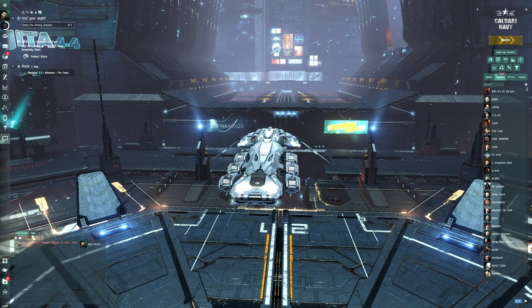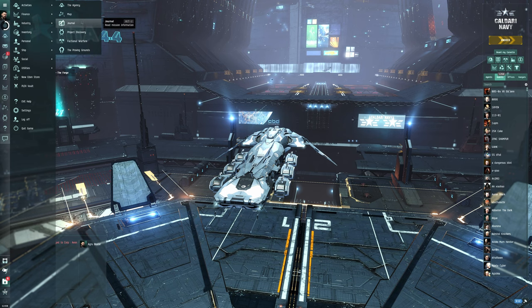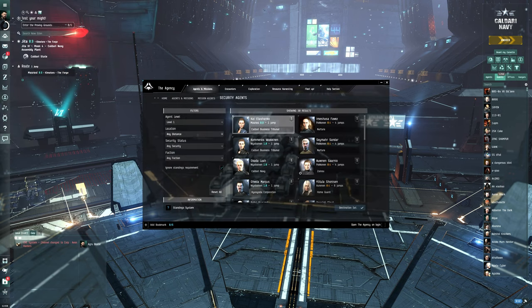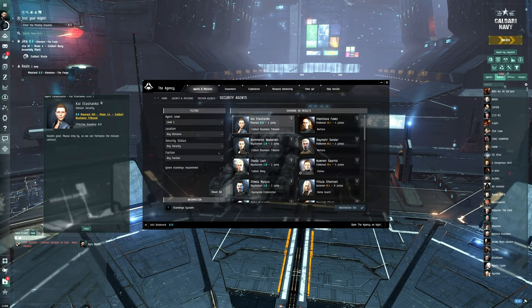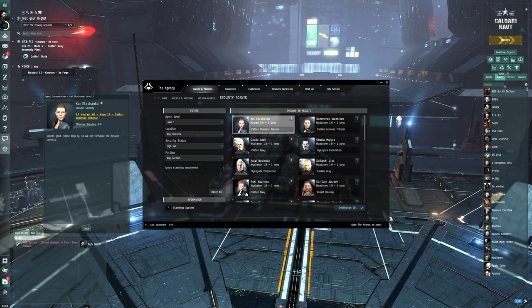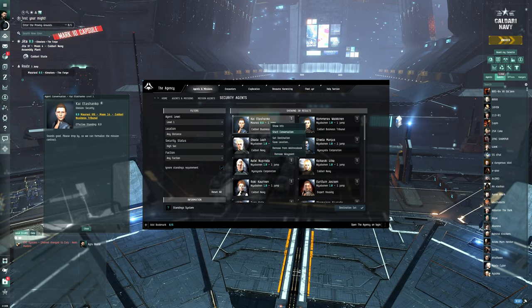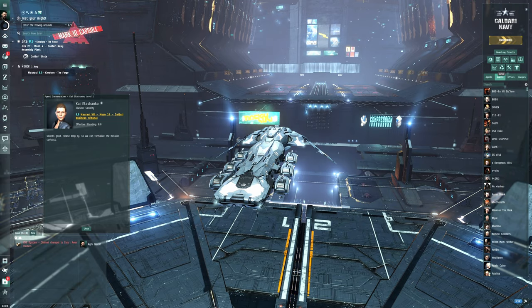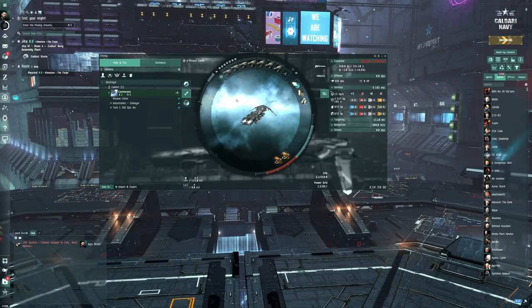So let's get down to business. We'll go into the Agency and look for the closest level one agent, keeping only high-sec options. We've got some different systems we can go to — let's go to the 0.9 one because you get more profit from 0.9 missions. We're going to start out in a Cormorant railgun build, and we need ammunition.